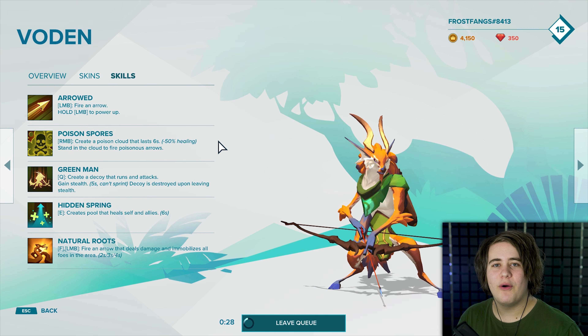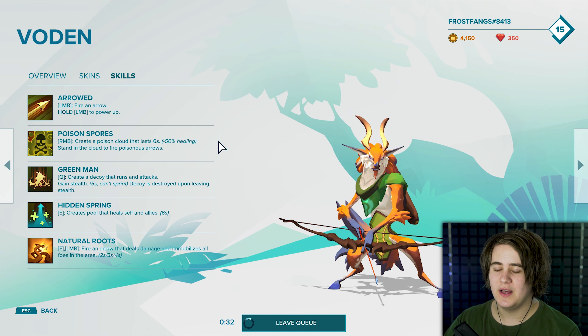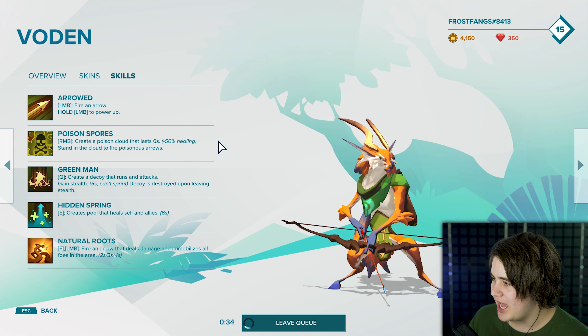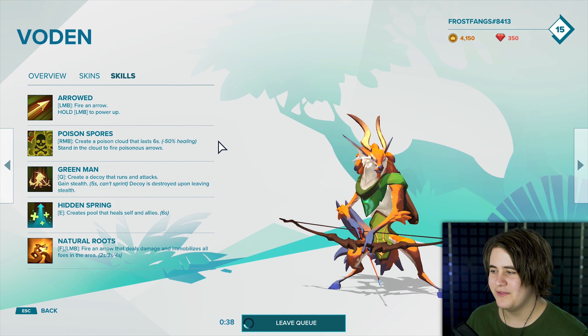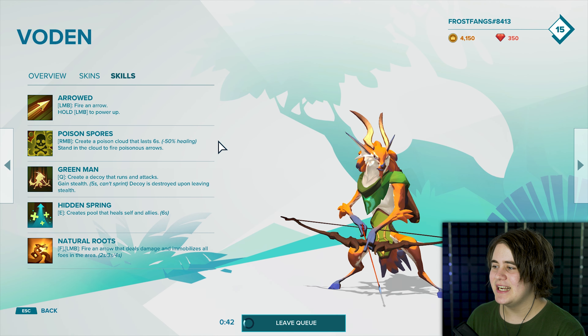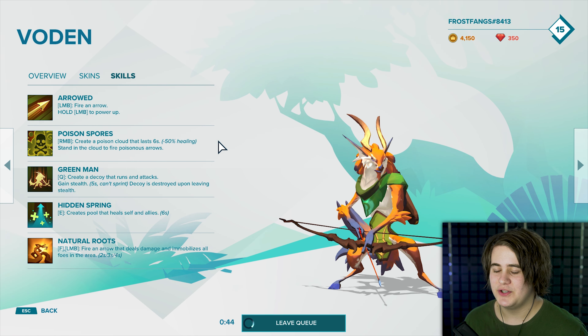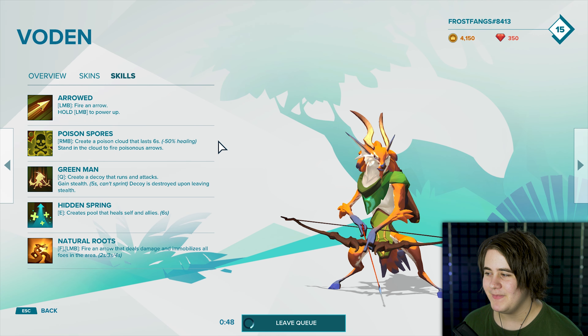Skills! Fire an arrow — you can also charge it up. I haven't seen his upgrade path, so I'm going to do that during this video like I did last time with HK. We've got Poison Spores: create a cloud of poison that lasts six seconds with 50% reduced healing. Stand in the cloud to fire poisonous arrows — so it's just normal arrows that deal poison tick damage.